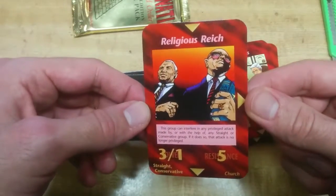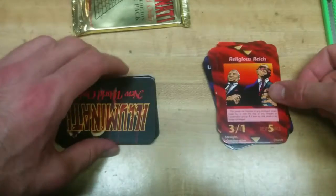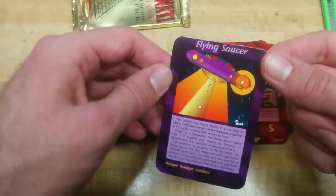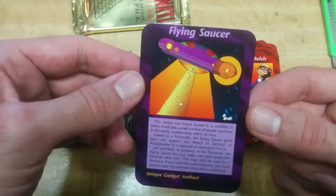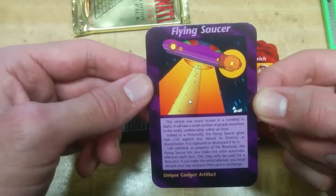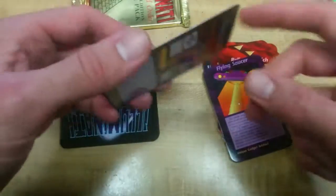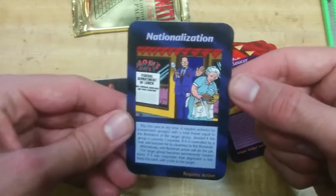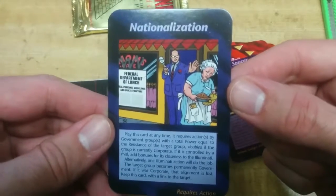Religious Reich — also have that one. Ooh, Flying Saucer — pretty sure I have that one too, but that's pretty sweet. I like flying saucers. Nationalization — I don't know if I have that one, but I think I do.